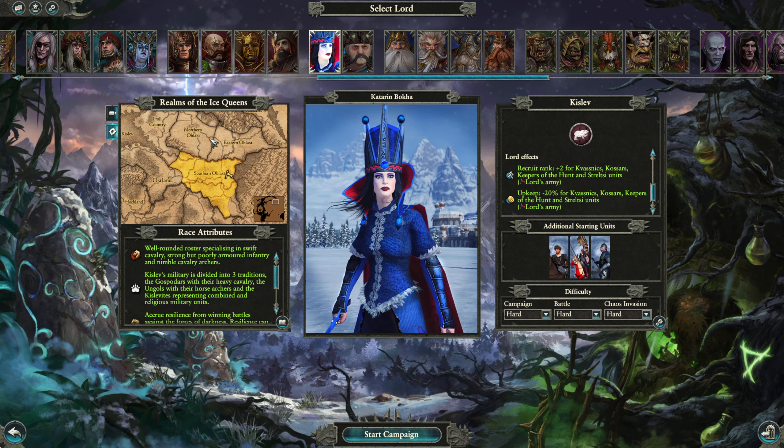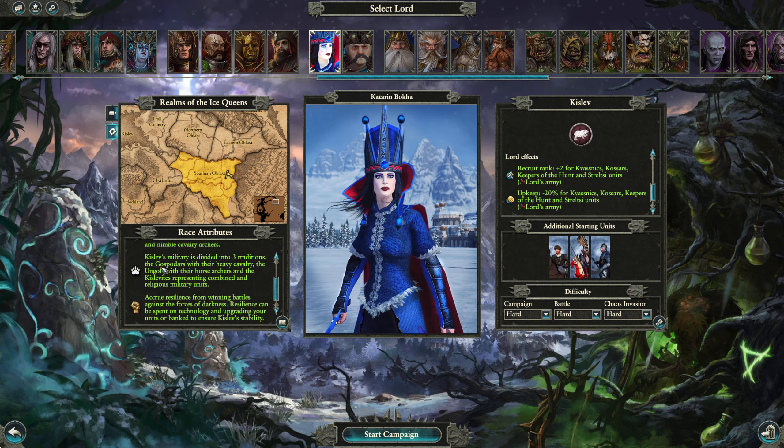The Ice Queen has a well-rounded roster specifically specializing in swift cavalry, but poorly armored infantry, and nimble archer cavalry. The military is divided into three traditions: Gospodars, the heavy cavalry; Ungols, the horse archers; and Kislevites, representing the combined religious military units. You acquire resilience from winning battles against forces of darkness, and resilience can be spent on technology and upgrading your units.